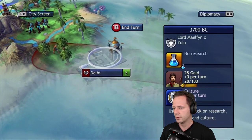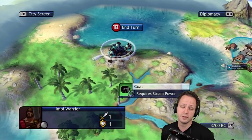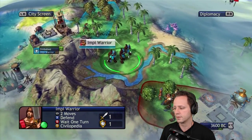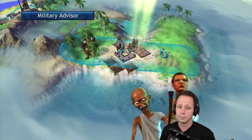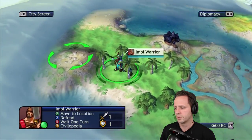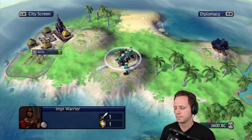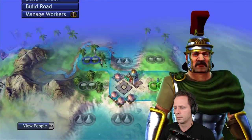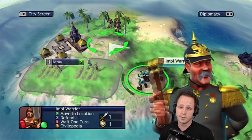As you can see there's no flag in the city at this point and it's 3700 BC, and on deity difficulty - or any difficulty - that's early enough to get a walk-in. It looks like the Indians are gonna run out. With our second warrior we're just gonna run over here; this capital also looks empty, so since it's empty we can just walk in.